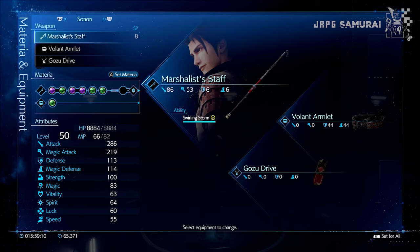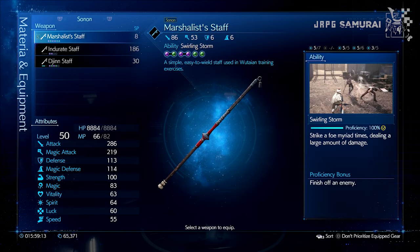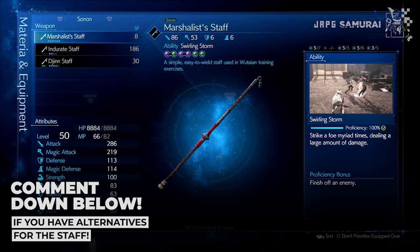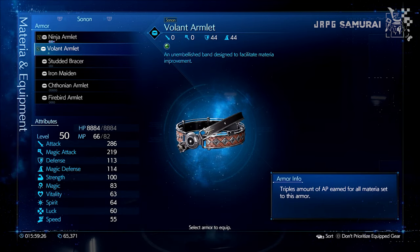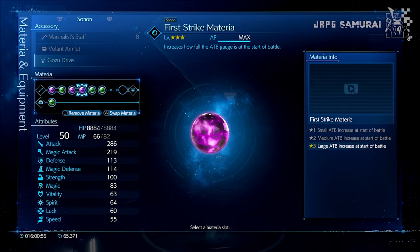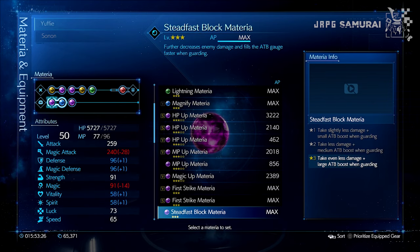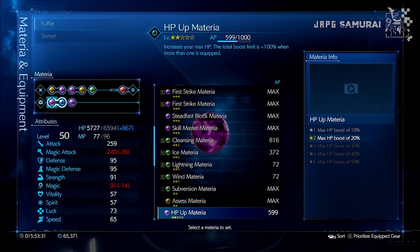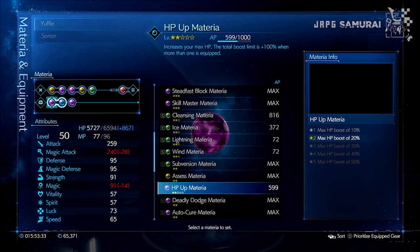For Sonon, Martialis Staff for more materia slots and good stats in general. I couldn't find any staff with an AP passive skill in it, so Martialis was the way to go in my situation. Fallout Armlet triples the AP that a materia can gather — the trade-off is you can only put one materia at a time compared to the Ninja Armlet. Go to Drive for more DPS, especially if Sonon has a lot of HP, and another First Strike materia for more ATB charges. You decide what materia you want to gain AP and level up in the rest of the free slots for both Sonon and Yuffie, and take advantage of as many materia as possible.